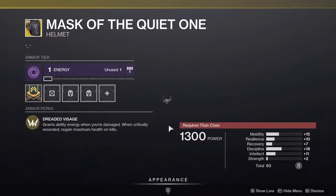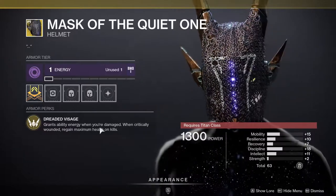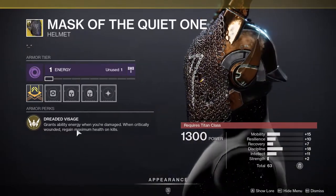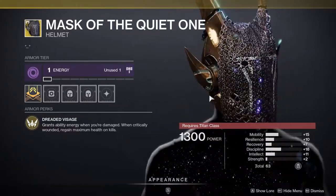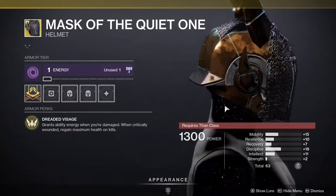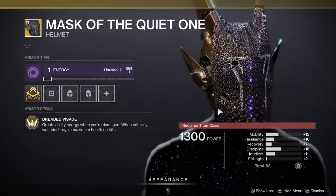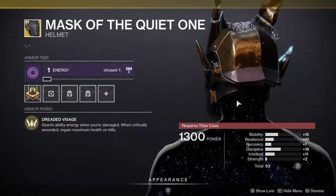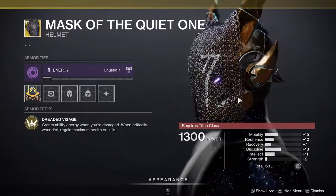Titans are going to get Mask of the Quiet One, which is pretty good. It grants ability energy when you're damaged, and when critically wounded, you regain maximum health on kills. This isn't only just Void — it's for everything. I'd recommend it, especially if you don't have it. I very much like this one a lot.